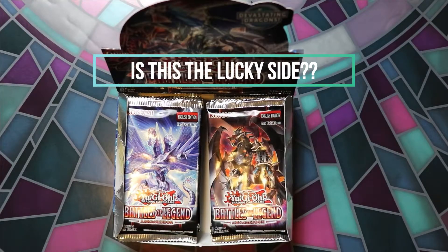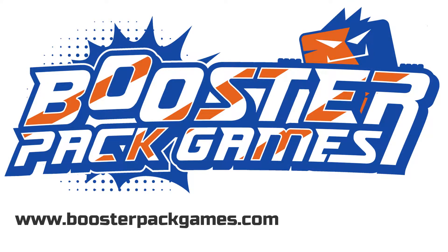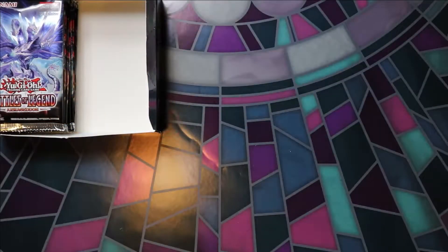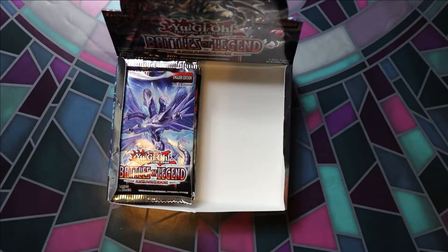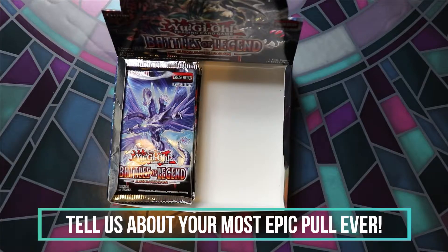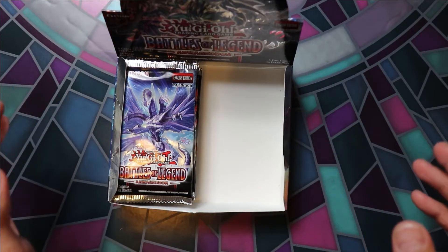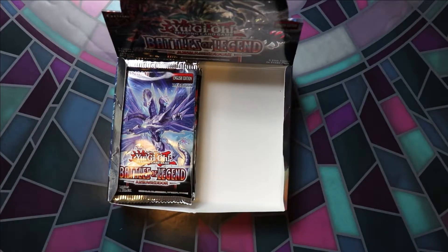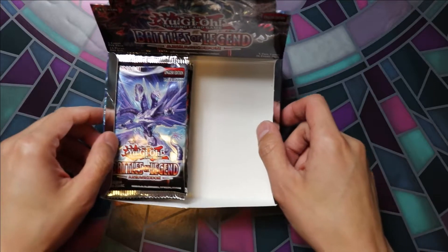This is part two of our giveaway. Hi everyone, we are back to open the left side of this box. To enter the draw for the left side, please leave us a comment and let us know about your luckiest pull ever on any Yu-Gi-Oh! product. We're going to draw the winners for both the left and the right sides on October the 4th and mail the cards out to our lucky winners anywhere in Canada or the United States. Let's go ahead and open the left side.